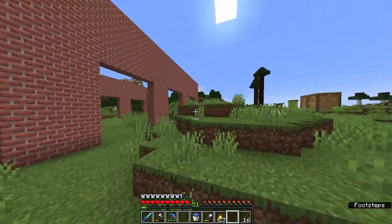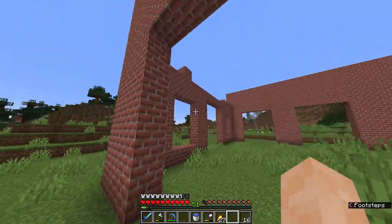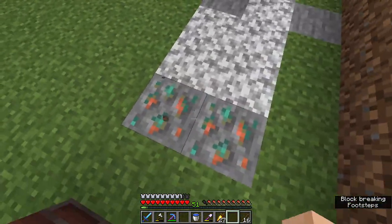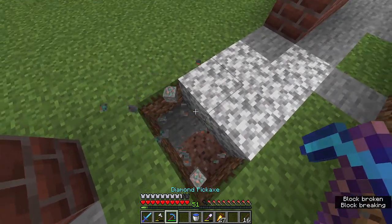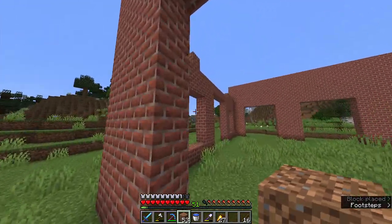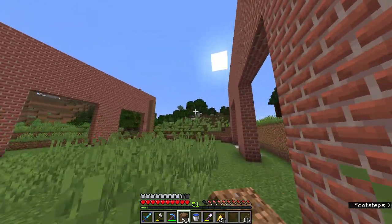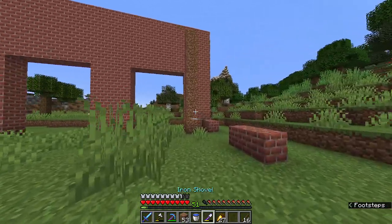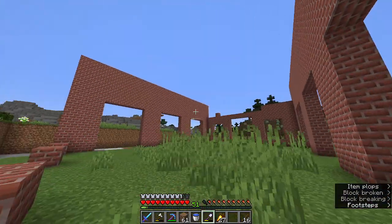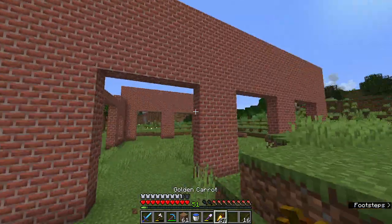Done with that. So right now we finished both sides of the warehouse. We're starting to work on both of these sides right here, and then we'll get into the roofing part. There's exposed copper right here which I'll sort out. We'll fill that up with dirt and start working on the remaining sides until I get my hands on more bricks. Hopefully — I'm spending a lot of emeralds on these bricks, but it's going to be worth it.